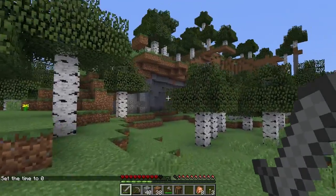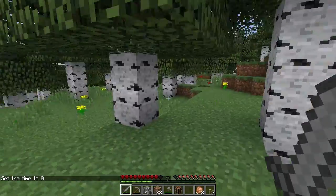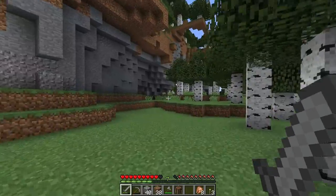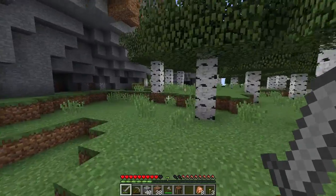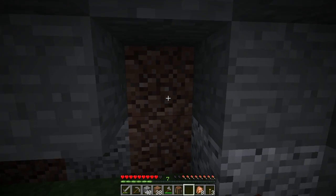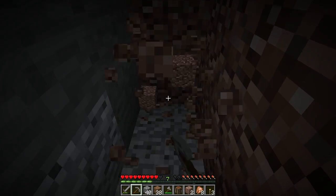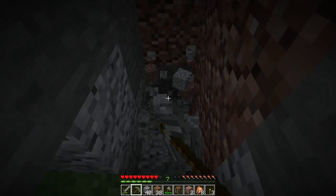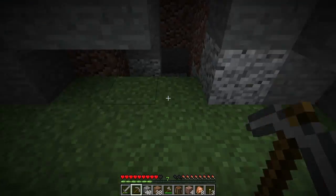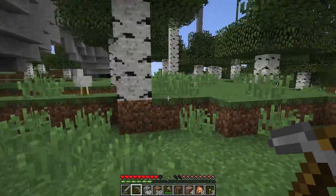In our last episode we met some of our other mobs — I think we almost met all the overworld mobs. One thing I wanted to do: over here are our other two stones. We have granite, which is this red one, and we're going to grab four of those. We also have diorite. Now there are crafting recipes, but we don't have the stuff for making these yet, so I'll show that when we get to that part of the game.